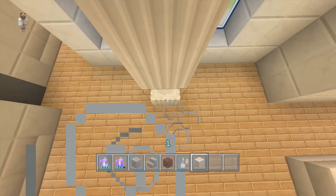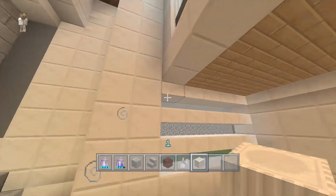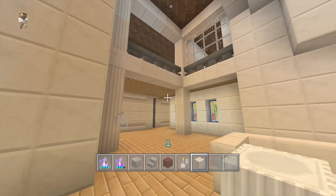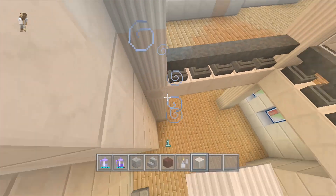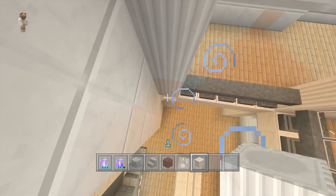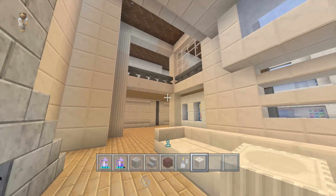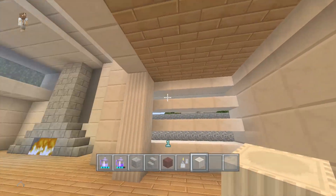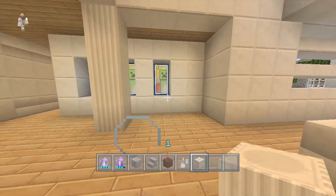We can have a pillar that comes all the way down, and even one that comes all the way up here. The bad thing I hate about these quartz blocks is making sure they align properly — but there we go. Now we have those pillars that kind of act as supports as well.